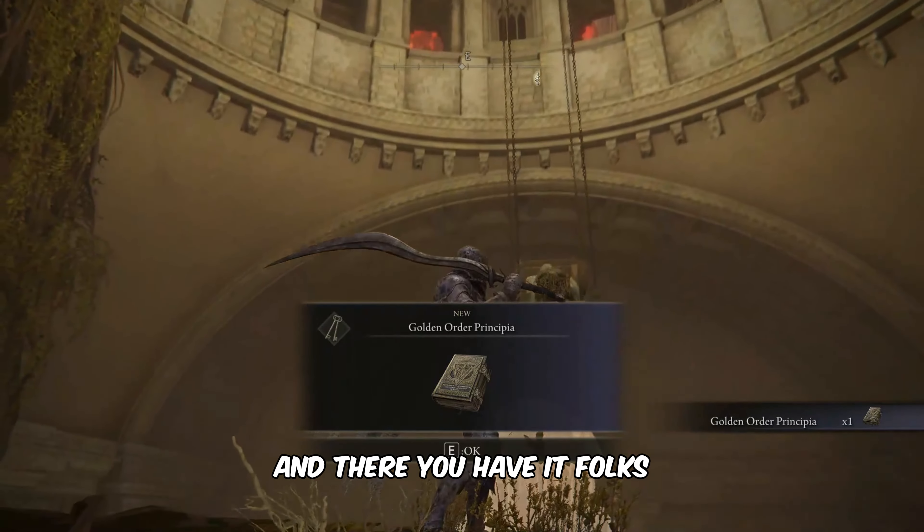Now, follow the path to proceed further. Here, you will find the Golden Order Principia book available to collect on the Hanging Chair. And there you have it, folks.